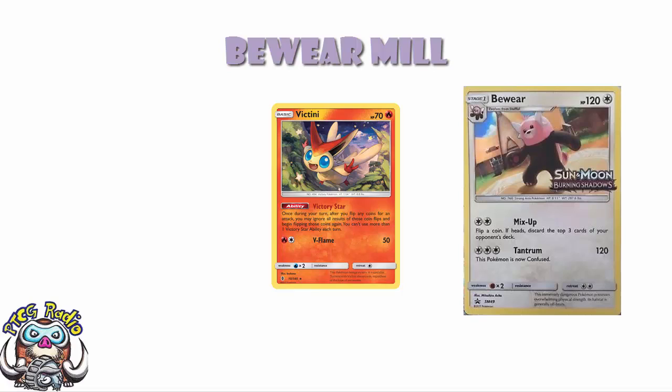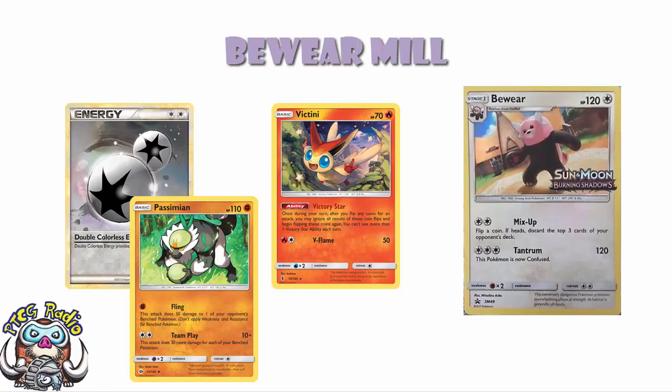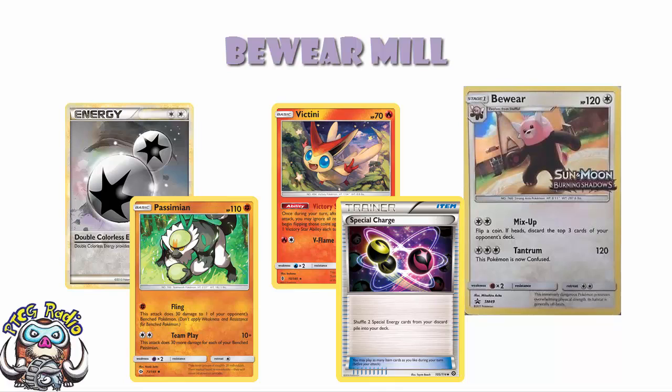It's not just trying to deck your opponent out, though hopefully you do — if they cannot draw a card to begin their turn, they lose the game. The key is you stop your opponent doing anything: either you deck them out, or you discard enough of their good stuff so they can't set up. You discard all of their Pokémon, all of their Double Colorless, etc. If you're playing against something like Passimian and you get rid of all their Double Colorless Energy and their Special Charge, they can't attack and you're going to win. Milling, by the way, is what we refer to when we try to discard our opponent's deck to win the game.